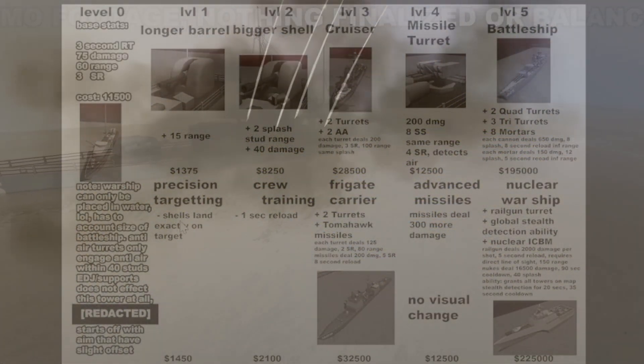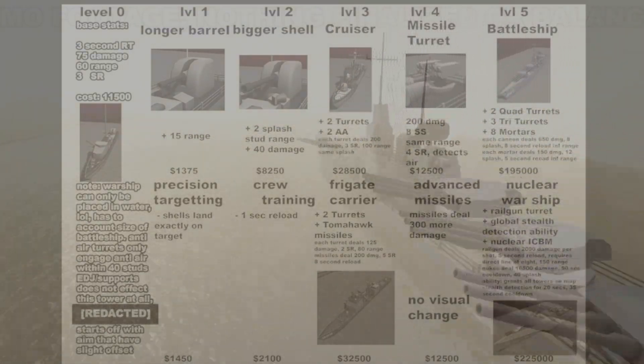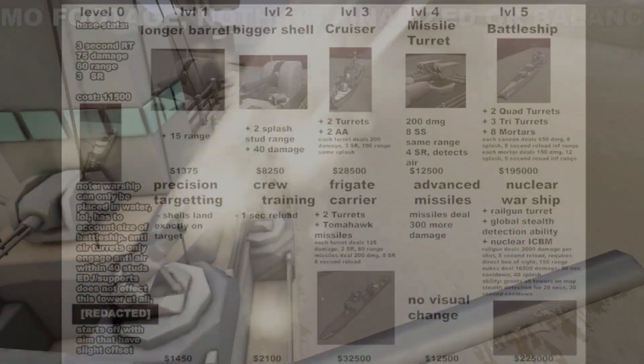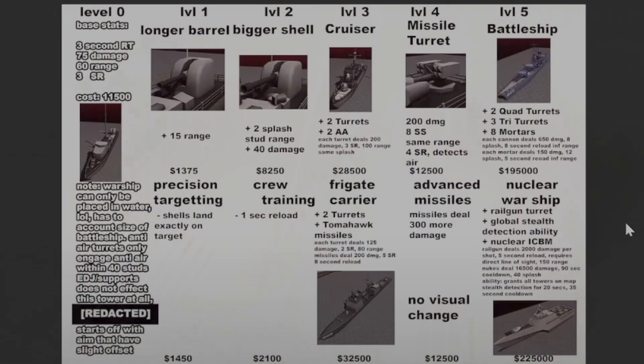The level one upgrade will cost $1,375 and the second upgrade will cost $8,250. At level three, 'The Cruiser' adds two turrets and two anti-air. Each turret will deal 200 damage, have a 3-second reload, and 100 range with the same amount of splash. This upgrade will cost $28,500.